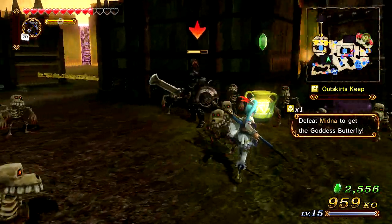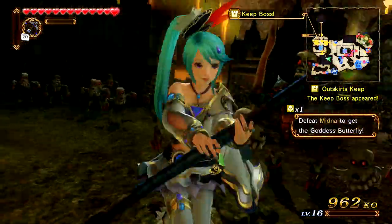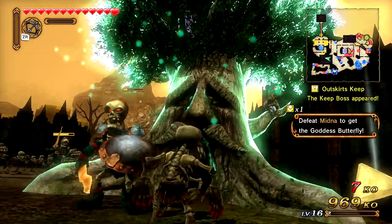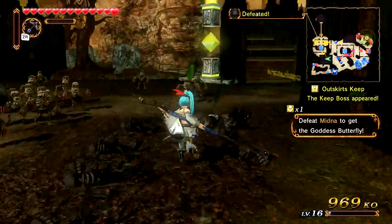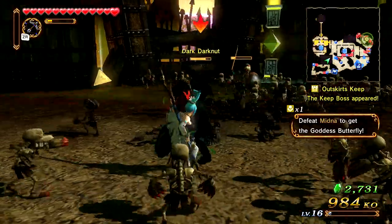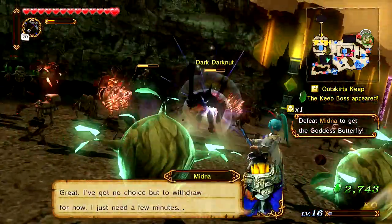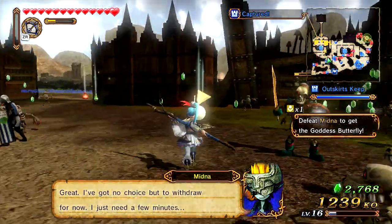Let's avoid this dark nut's attack. I don't really like fighting dark nuts — any type of dark nuts — because they are so freaking tanky and I can't even get through their hard armor. There we go, let's dish out damage. Avoid him, got a window to attack. I have no choice but to withdraw for now, I just need a few minutes. Okay this is bad — Midna wants to retreat.